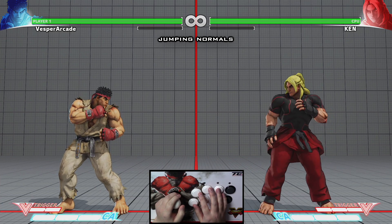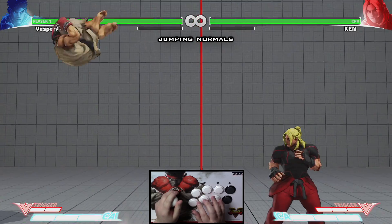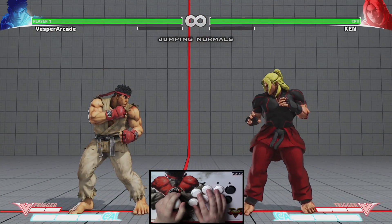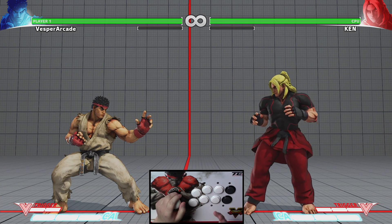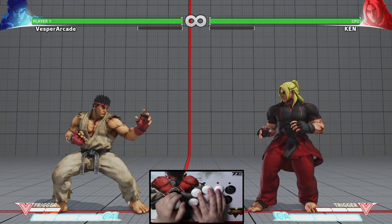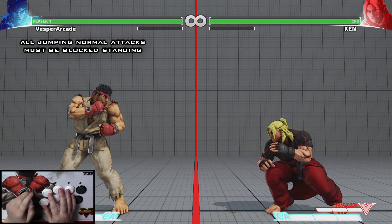Moving on to jumping normal attacks. To perform a jumping attack, simply press any attack button while jumping in any direction. This adds another six jumping normal attacks, and sometimes even more depending on your character. All jumping normal attacks must be blocked standing.